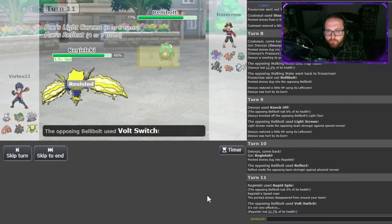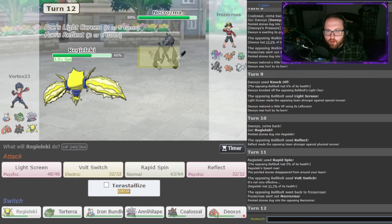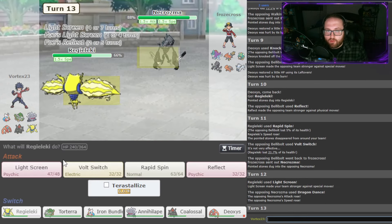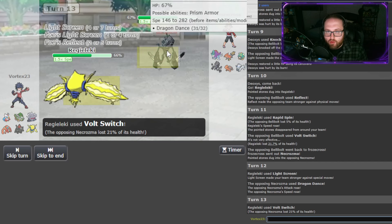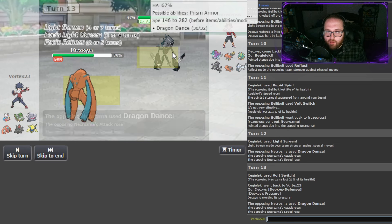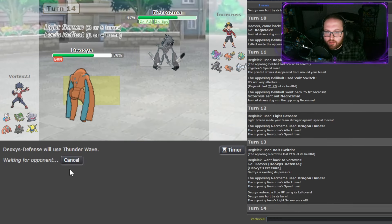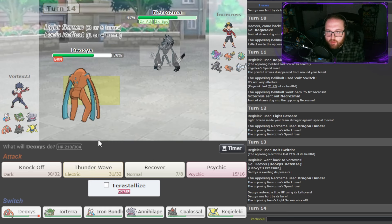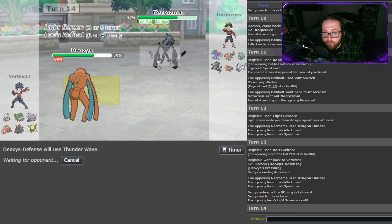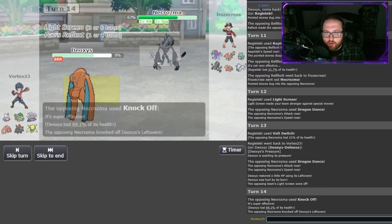I imagine he just Volt Switches here and brings out one of his threats — probably Chenpao. Necrozma comes out here. I'm going to set up a Light Screen, and he is Dragon Dancing. Okay, let's Volt Switch out and try to slow this down with Deoxys — get a Thunder Wave off. I don't know if I'll be able to take a hit here. I'd probably Knock Off if I had to guess, but I don't really have a good switch-in here, so we're just going to click Thunder Wave. I was not prepared for a Dragon Dance Necrozma. And he does have Knock Off there and gets rid of us.